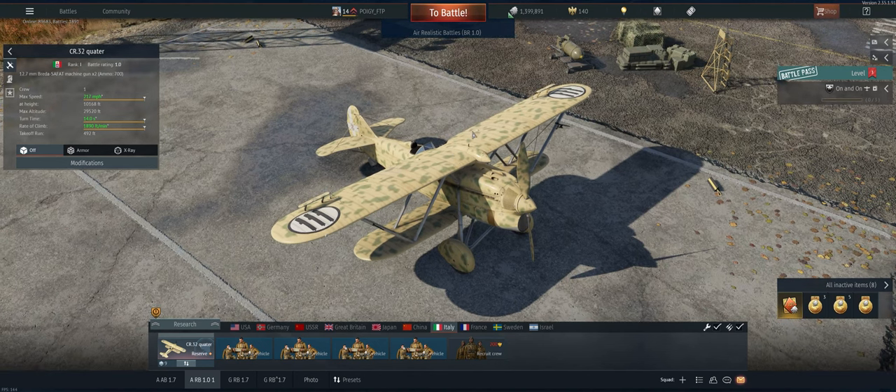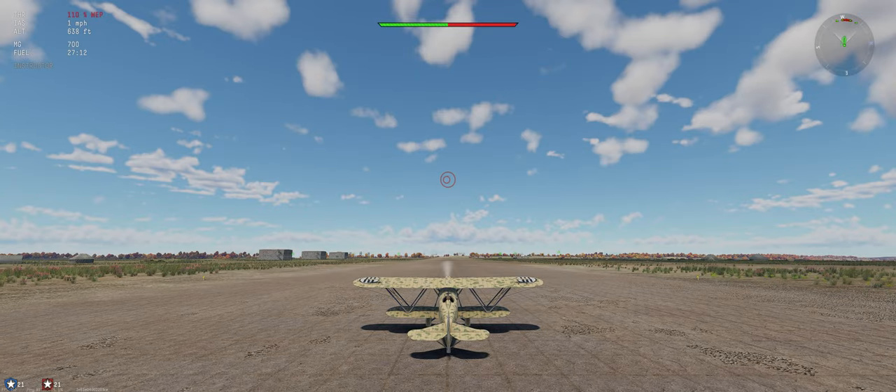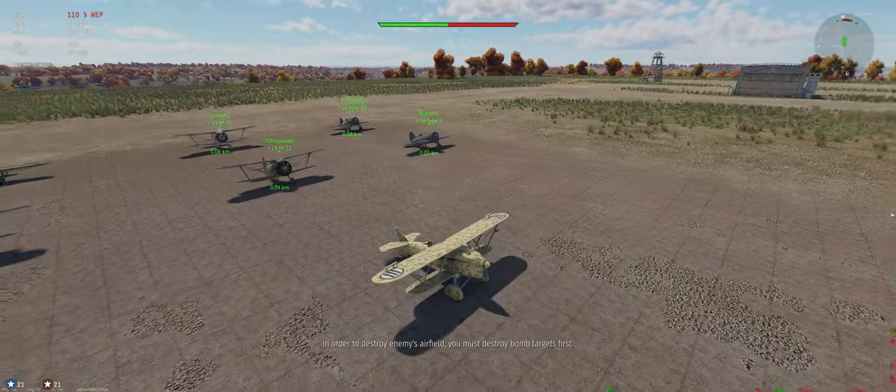Not the best climber, not the best roll rate, but it definitely makes up for it with the guns. We just have to make sure we have an energy advantage before getting into a fight. The map is Smolensk — we're using stealth ammo, 800 meter targeting distance, and minimum fuel load. Let's go ahead and take off.